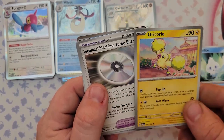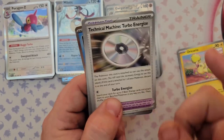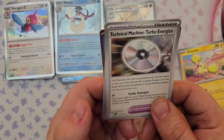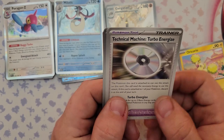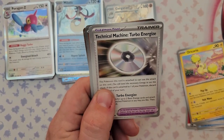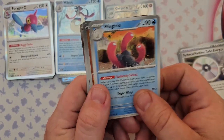Also from pack four: Vanillite or Crio, and Technical Machine Turbo Energize. One thing about Technical Machines — they only last one turn but have some pretty good attacks. Turbo Energize lets you search your deck for up to two Basic Energy cards, attach them to your bench Pokemon any way you like, then shuffle your deck. That's useful because competitive decks don't always run a lot of energy.